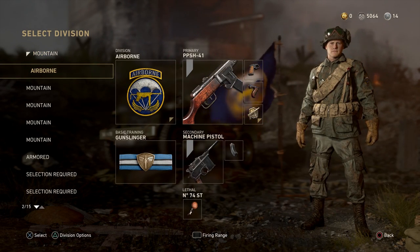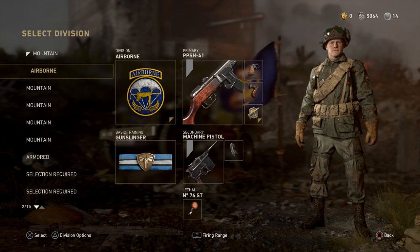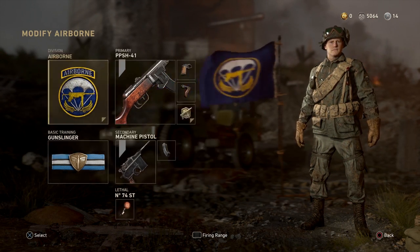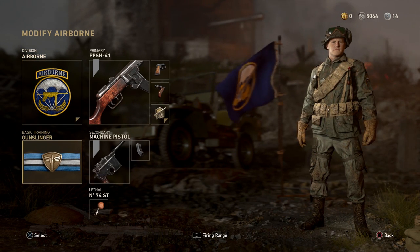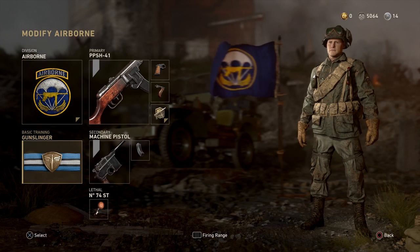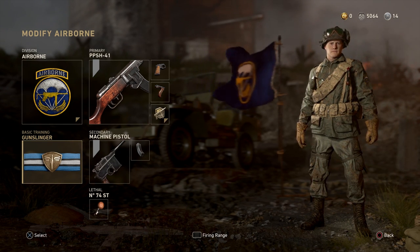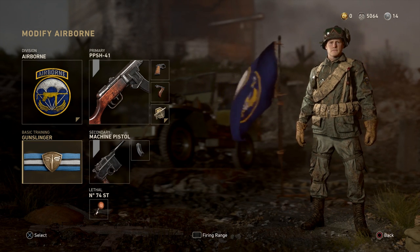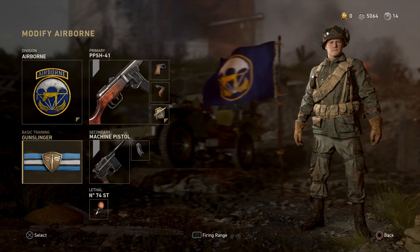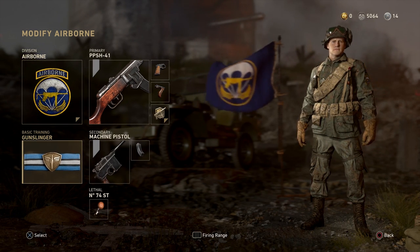Next, this is my Capture the Flag class, pretty much the only class I use in CTF. It's just an Airborne Gunslinger class. Gunslinger is super useful in Capture the Flag because you can shoot while sprinting. When you have the flag, it's super useful to just be able to start shooting before the enemy can. When you're running Gunslinger, you get to shoot right away when you pull the trigger, but with other weapons there's a trigger delay, also known as the Sprint Out Time. Gunslinger eliminates the Sprint Out Time.